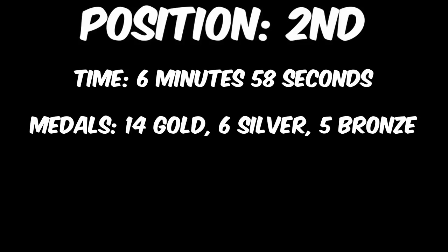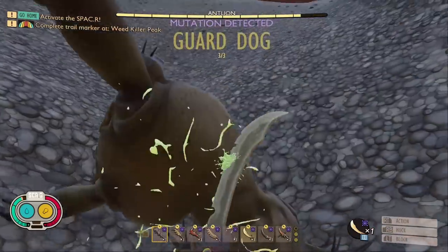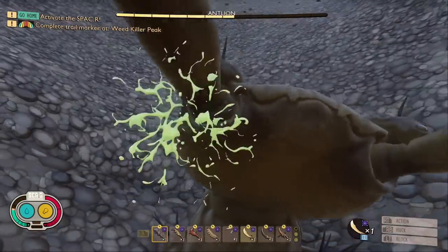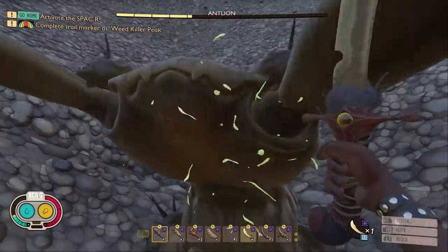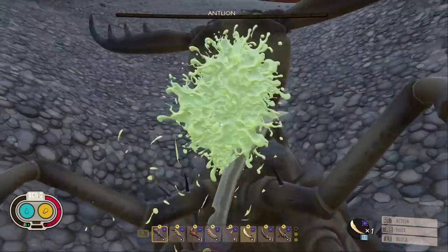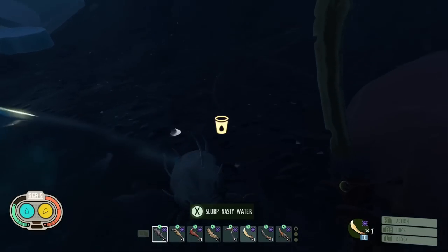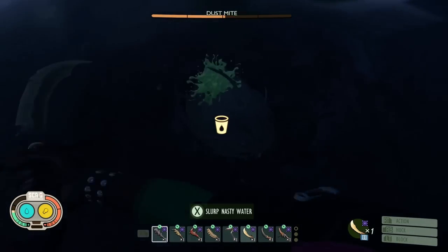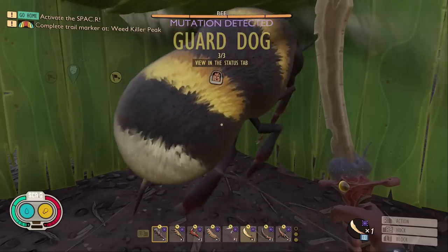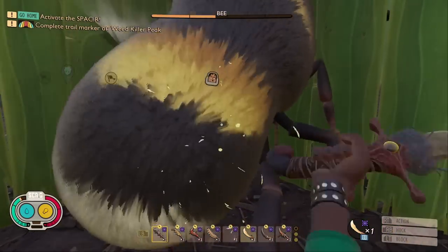In 2nd, with a time of 6 minutes and 58 seconds, we have the Toenail Skimitar. This weapon never disappoints, and yet again it has been amazing. This weapon got the most medals of any weapon on the list, with an impressive 14 gold, 6 silver, and 5 bronze medals, for a total of 25 medals against the 38 enemies. This weapon is extremely powerful, and I highly recommend using it.